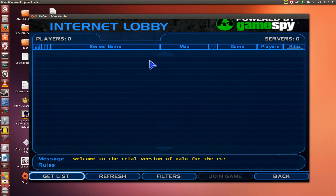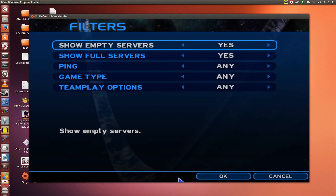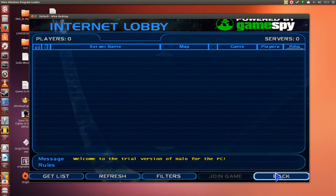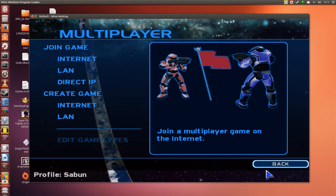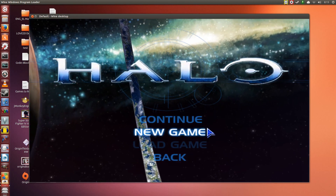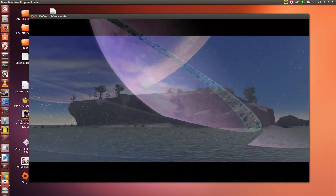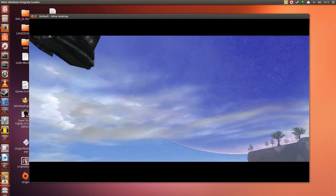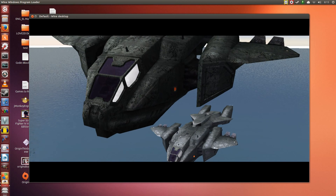There may be servers, but whether or not I can actually get onto any of them is the question. Okay, apparently I cannot find anything. So I can't find anything — I will continue with the campaign. Sad panda. But then again, I didn't pay for the game, so that's all right. I clicked continue — no, this time it's back from the beginning. There's no point, I've already done this. At least we know it works.